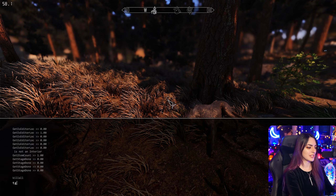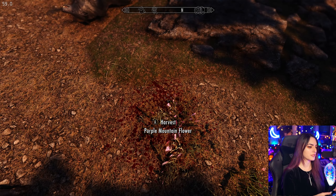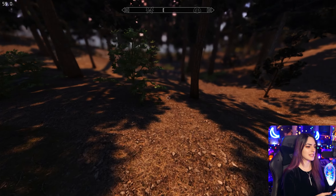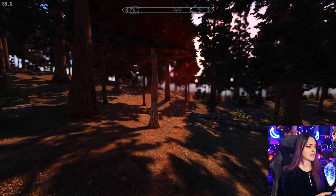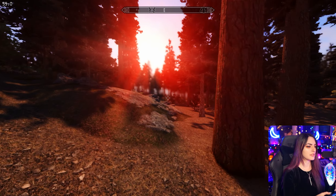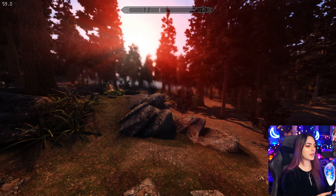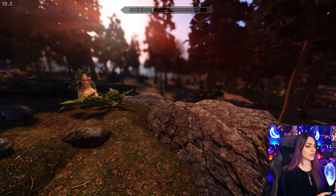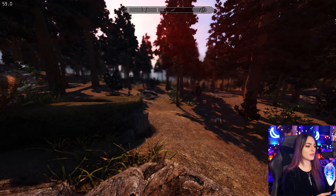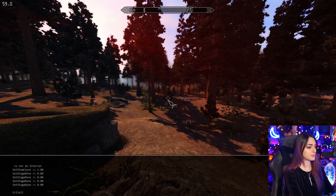Now we're going to go ahead and type TG. TG is toggle grass. If you ever need to find an item that dropped and you have a lot of grass, this is really good — you can just toggle this on and off. Or if you just want to see what's going on in your game without the hindrance of grass, this is also pretty effective. We're going to go ahead and retoggle grass back on.